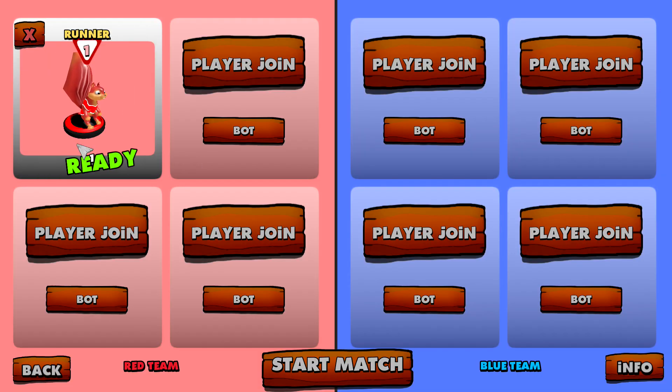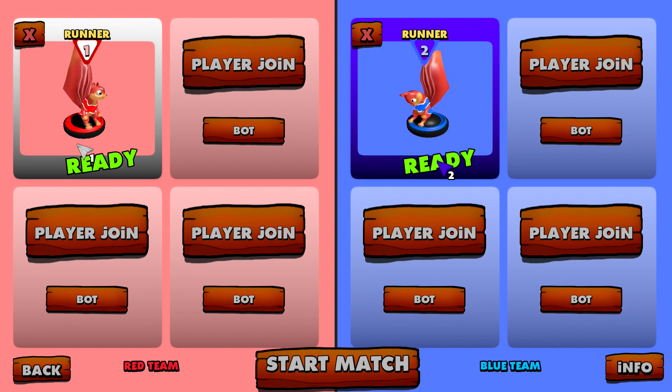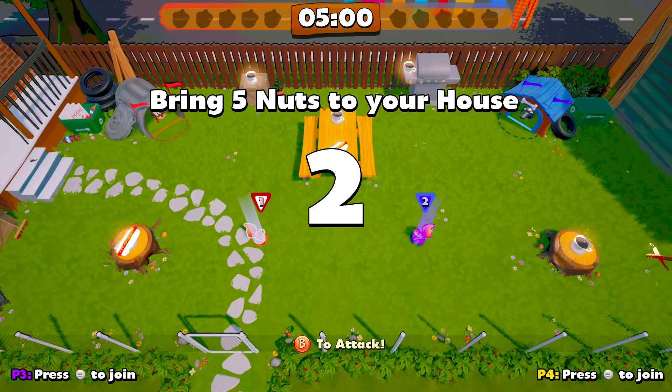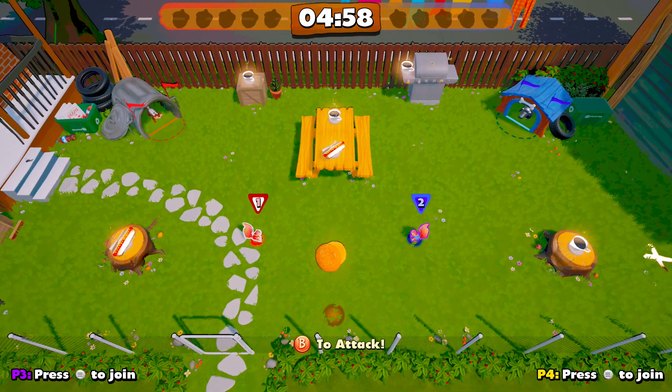Make sure you are the only person on your team, so make sure you don't add any bots to your team. Then make sure you put the second controller helping out on the other team. I recommend doing this on a smaller map, like Backyard, just to get this done quicker.